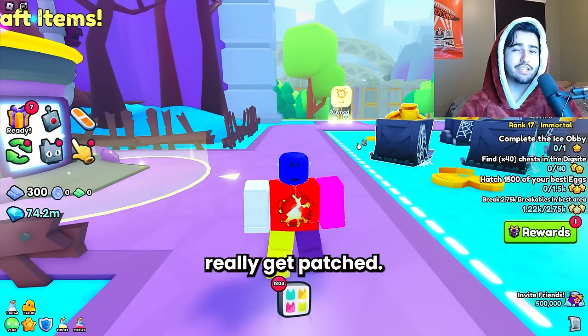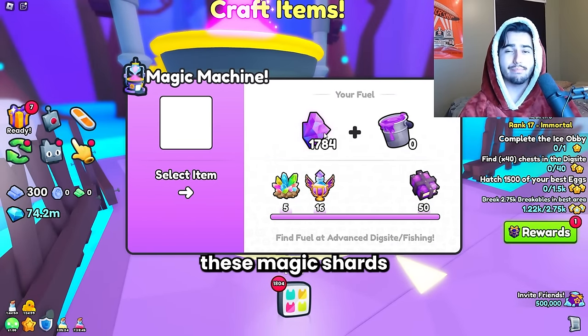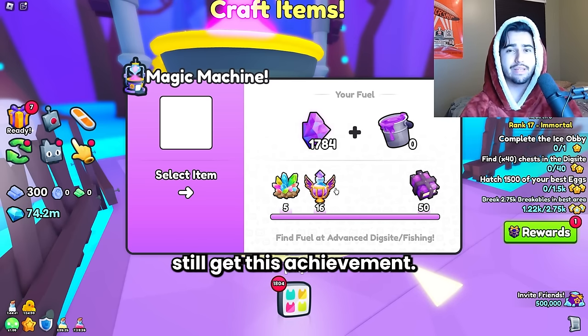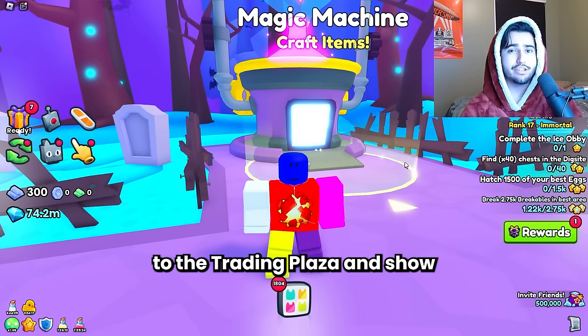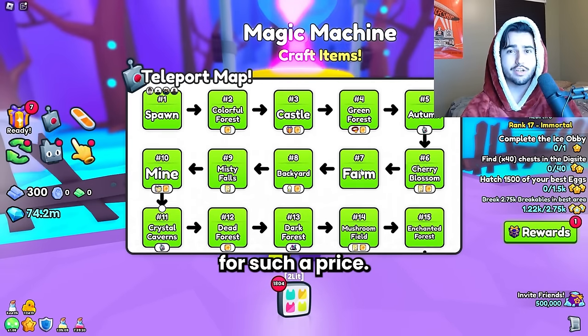This method can't really get patched. The only thing I can see happening is that people will start selling these magic shards for more than they currently are. But it's not really a nerf, as you could still get the achievement as long as the magic shards aren't too expensive or the huge potions don't go down in price. Now I'm going to take you to the trading plaza and show you exactly how I find these magic shards for such a price.